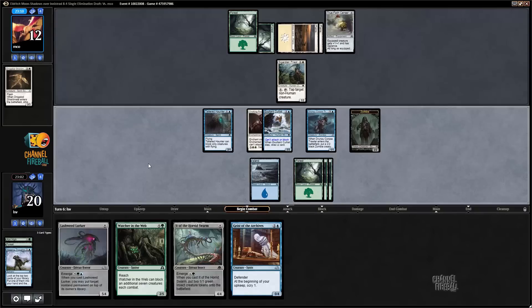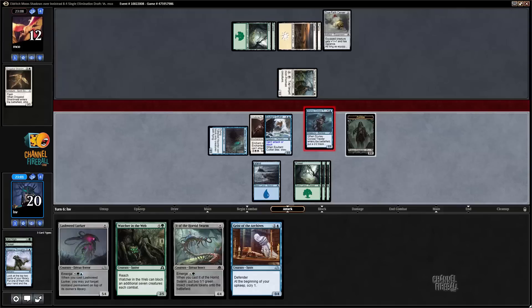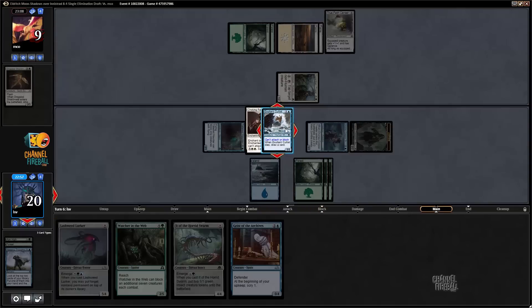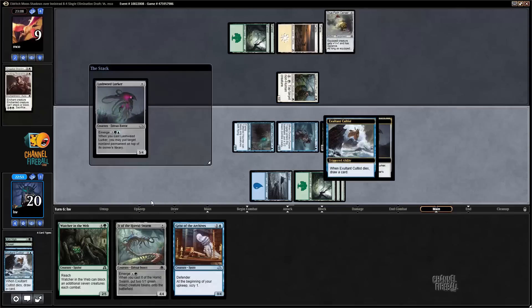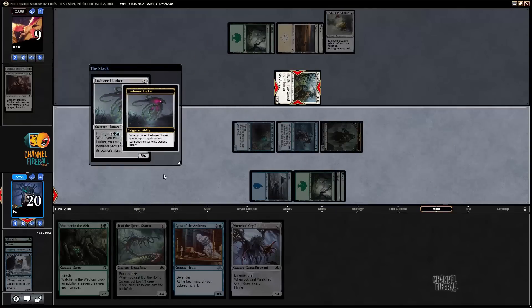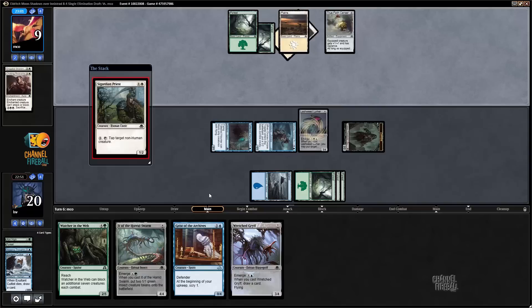Let's go to attack. Hit for 3, and then — sack the occultist to emerge. Your Choking Restraints goes away. Draw a card. Lashweed Lurker puts the Sigardian Priest back on top. That is just filthy. And my opponent's just dead now — dead by a lot, actually.